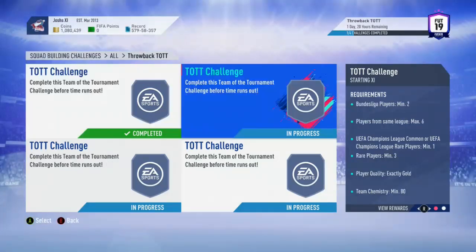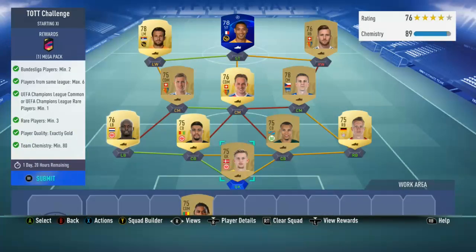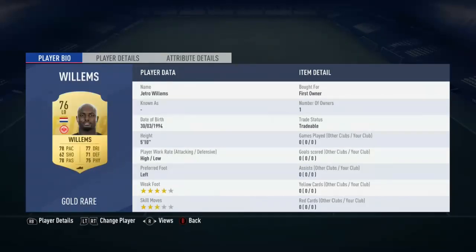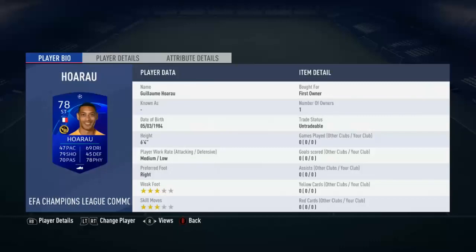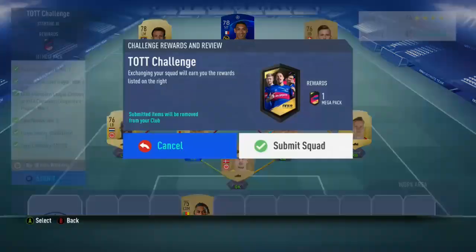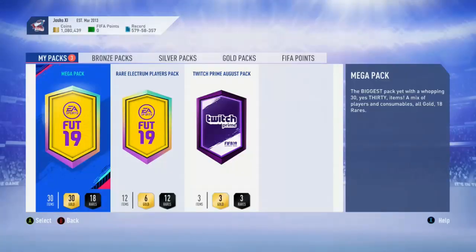The next one is the Bundesliga challenge, which requires two Bundesliga players, same league, max six players, one Champions League card, two or three rare players, and exactly 80 chemistry. For this one I've gone for Ronno, Klosterman, Tisaland, Phallet, Willems, Delida, Zufi, Fry, Vidma, Horau, and Slumanji. That gives you the chemistry and the required players. It's going to cost you about 10k, and as usual I'm just using first-owner players from my club.